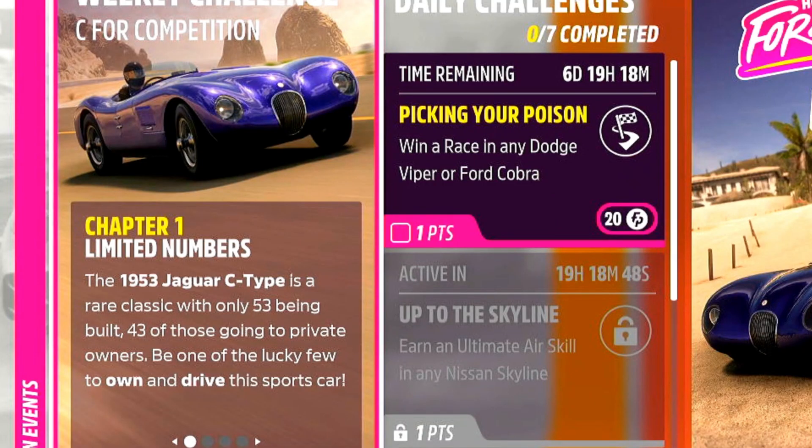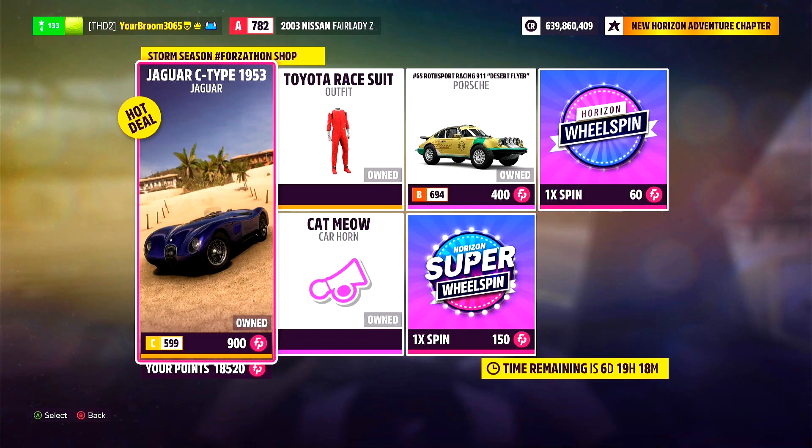Chapter number 1 means we need to go ahead and own and drive the 1953 Jaguar C-Type. If you don't have it then don't worry, it is available for 900 Forzathon points in this week's Forzathon Shop.